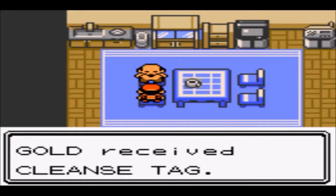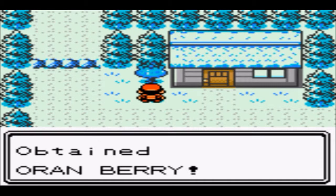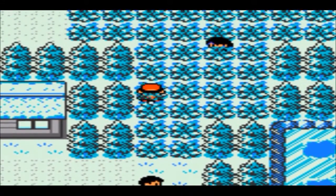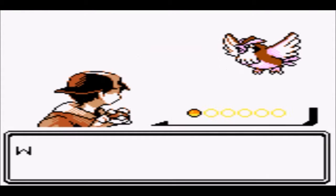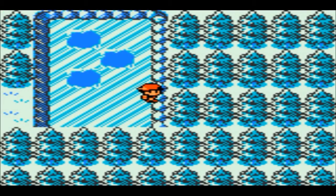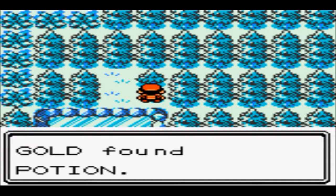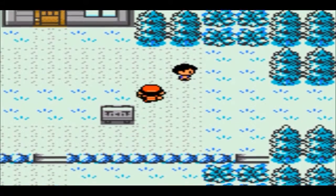We got a cleanse tag and an Apricorn berry — Oran berry, which seems useful as a hold item early in the game. Those frozen ponds — you can actually slide across them, and there are little holes. I wondered if you could fall down them, but they just stop your momentum. That's kind of cool. It'd be cool if they added something interactive you could do there.